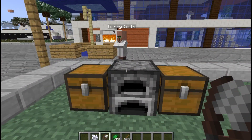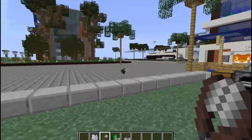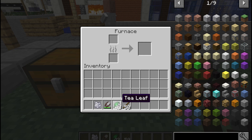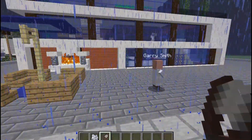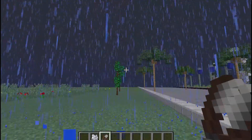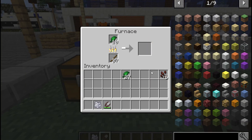Alright, we are almost done — we have got all the ingredients to make tea. To make black tea, you just need something to burn and some leaves in the furnace. When it's complete, you will get black tea. The rain is gone now and I got a lot of black tea.